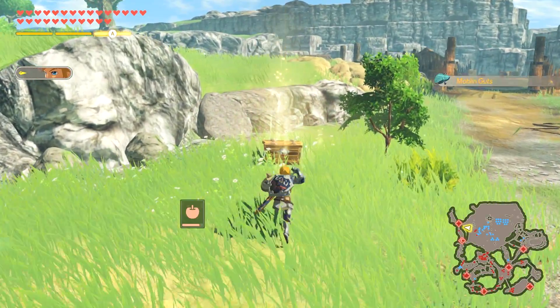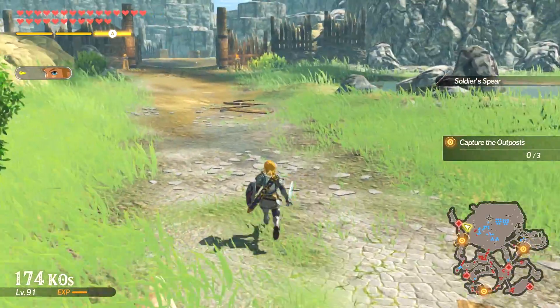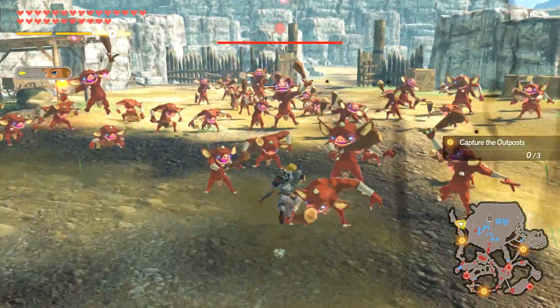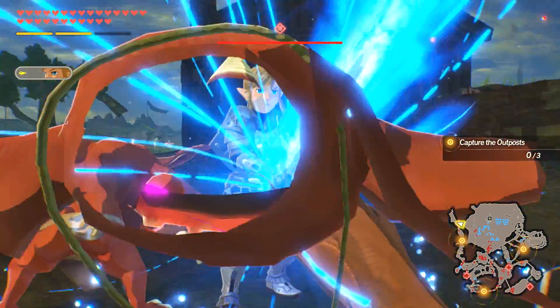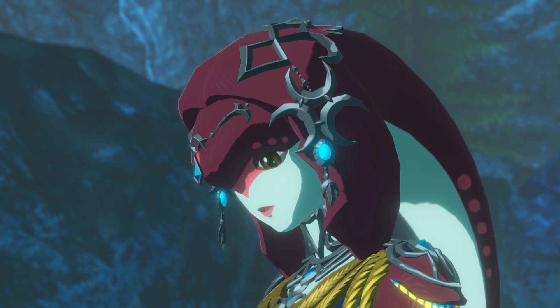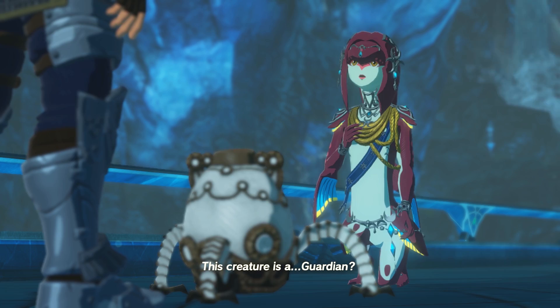Another area where Age of Calamity stands out is with its music. To be fair, Breath of the Wild features an incredible soundtrack, but in practice you might not catch most of it due to the minimalist approach. Age of Calamity allows the full breadth of its score to work in its favor, with sweeping tracks that get you pumped for the battle at hand, somber melodies for the emotional moments, and a few brilliant reworkings of Breath of the Wild's iconic tracks.